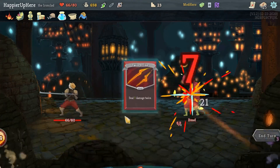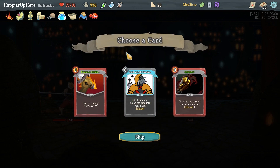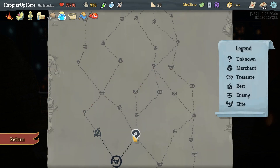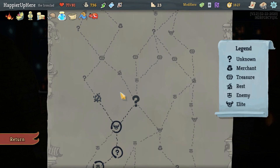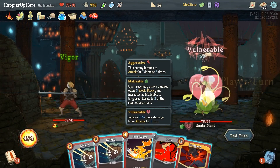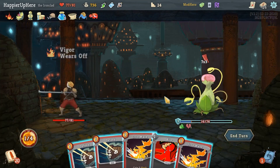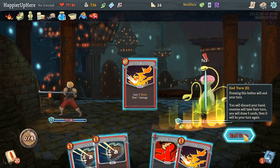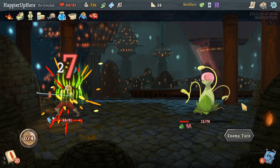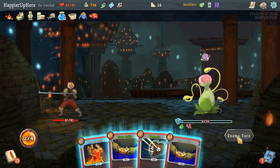Perfected Strike, Twin Strike — that's enough. Got Akabiko — your first attack each combat deals 8 additional damage — and a Power Potion plus an upgraded Pommel Strike. It's also a Strike card. Question mark fight — Snake Plant — I can probably just do a big Bludgeon. Taking a little damage but that's okay. Bash and that's it.